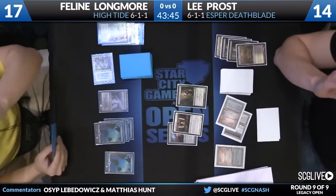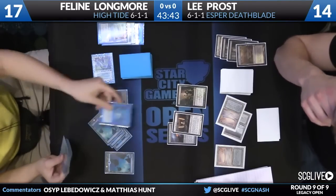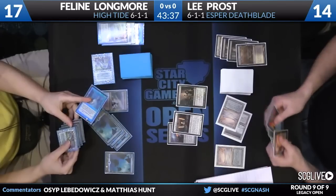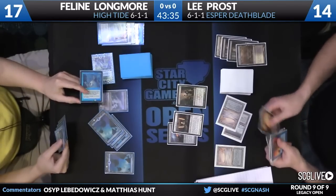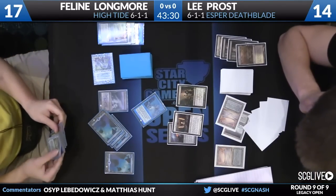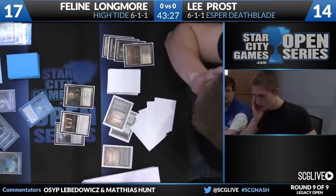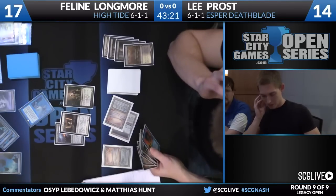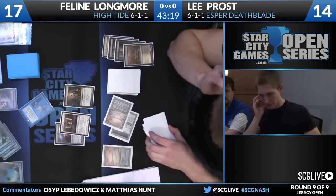Because she's going for a resilient combo instead of a fast combo, she really only needs one High Tide. She's got a Cunning Wish on end step here. There is one Force of Will in Lee's deck — wow, looks like Lee drew the Force of Will this turn. High Tide is a deck with all islands so it has more counter magic. If you give it until turn seven, it'll very consistently have a High Tide, a Spiral, and about four counter spells in hand.